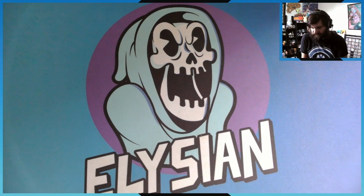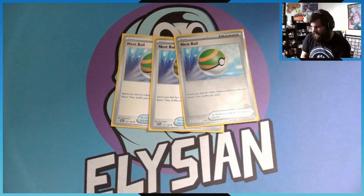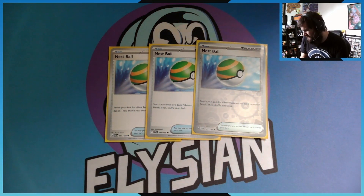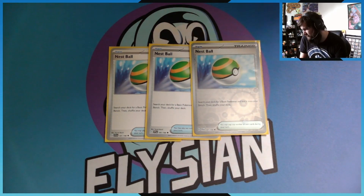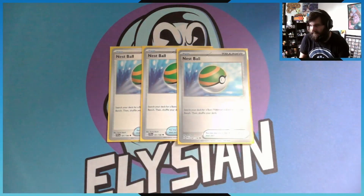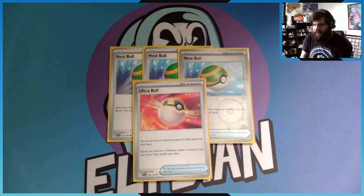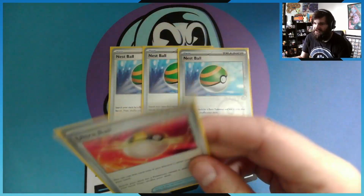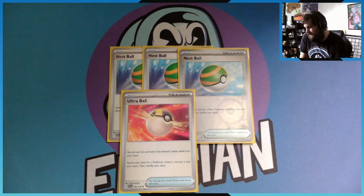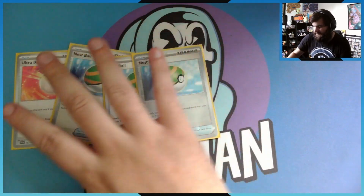Now we get to the item and trainer cards. I run three Nest Balls — I was running a playset but decided to take one out. Nest Ball lets you search your deck for a basic Pokemon and put it onto your bench, then shuffle. They came out in the Scarlet and Violet set. I also run one Ultra Ball — you discard two cards from your hand, then search your deck for a Pokemon and add it to your hand. I took out extra Ultra Balls because Nest Balls are much easier to use.